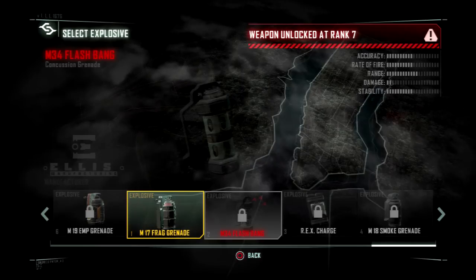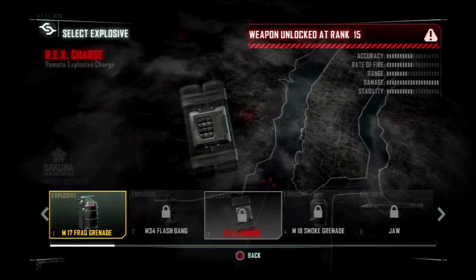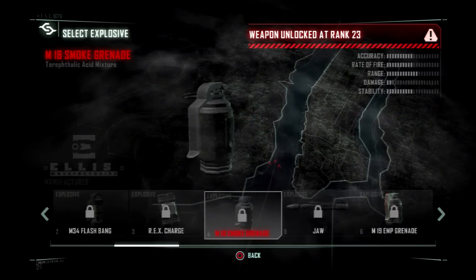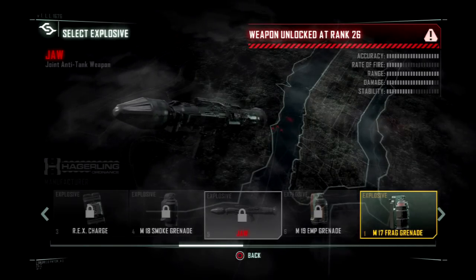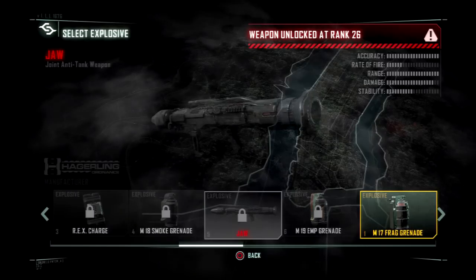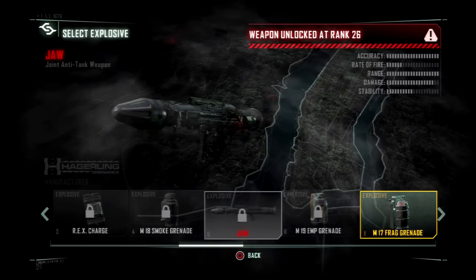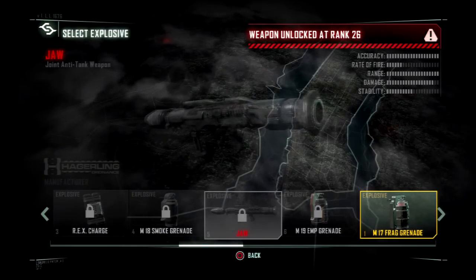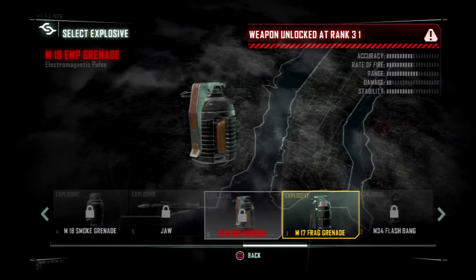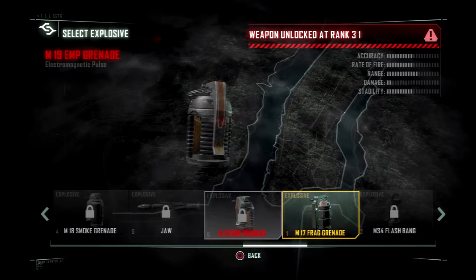You've got the normal grenade, flashbang, Rex Charge — which is basically C4 — smoke grenade. The JAW — kind of remote guided, actually laser guided projectile. In other terms, it's just a rocket. And the EMP grenade, which basically just drains your suit of all its power.